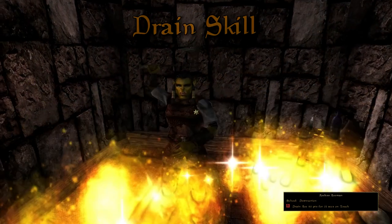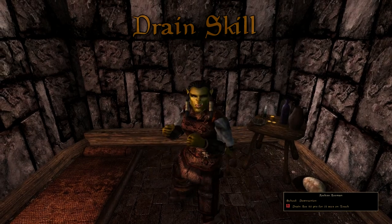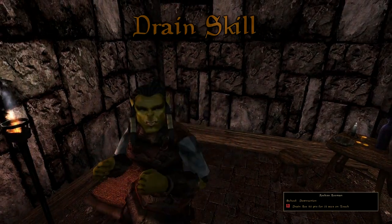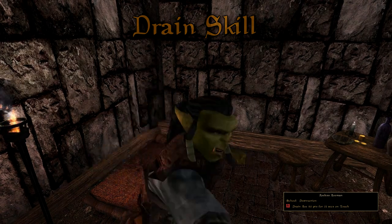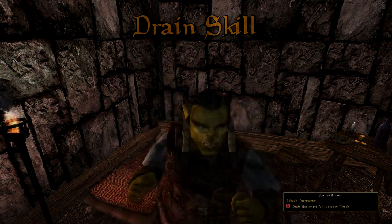Drain Skill. As well as draining an attribute you can also directly drain a skill. Consider an Axeman with no axe skill — it's not very scary at all.